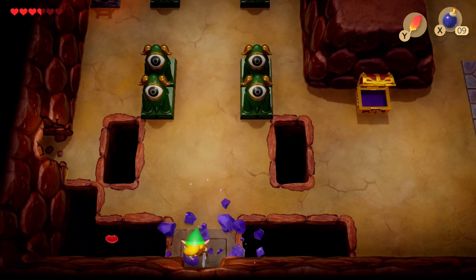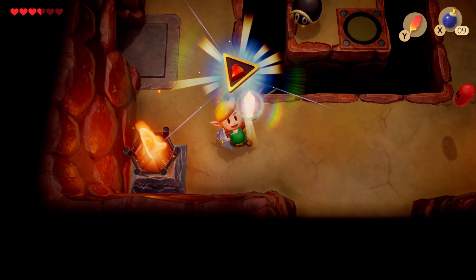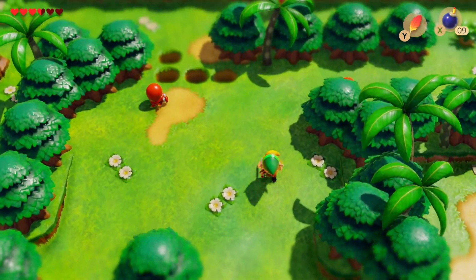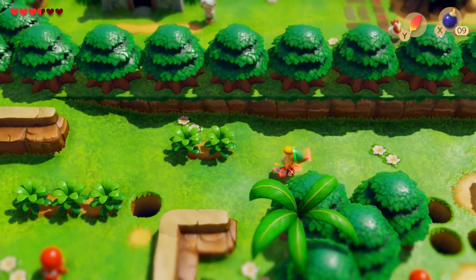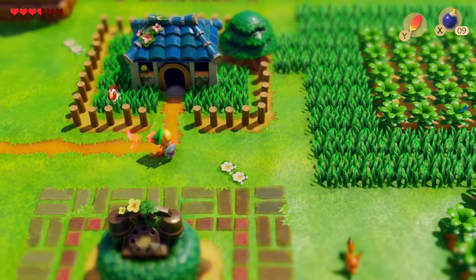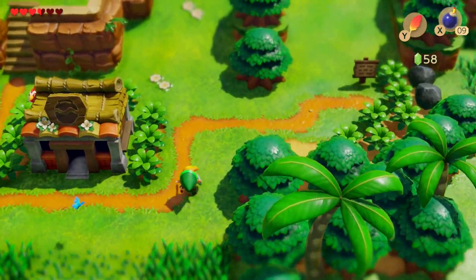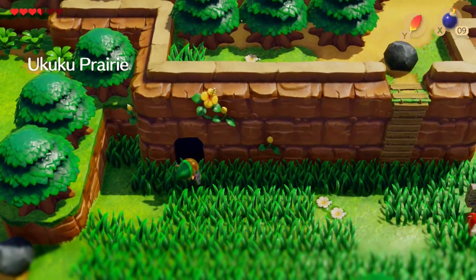We're now making a little bit of progress towards the prairie, but we're not going to advance the story per se — we're just working our way over there. I picked up a piece of power for no reason; I'm not fighting enemies anytime soon. Through here now, we can finally break open these and get ourselves to the Ukuku Prairie. We have another bit of a rock pushing puzzle, as well as lifting skulls — I threw one at that green goo guy. Push that over there, open up this chest, get ourselves some more rupees.